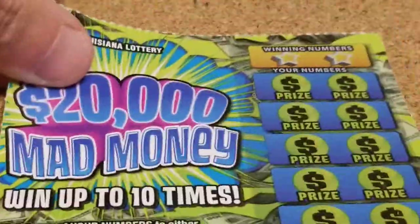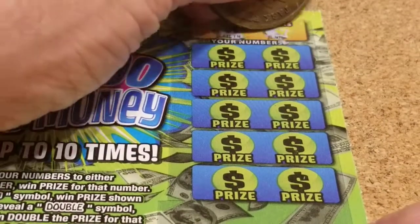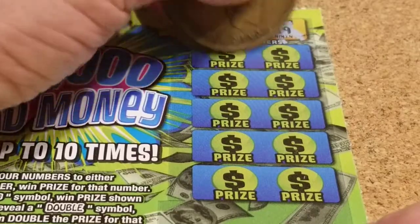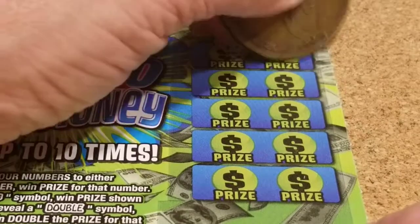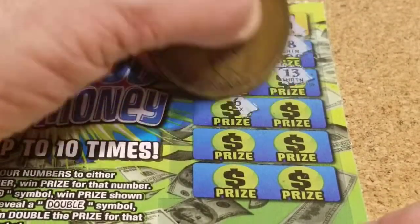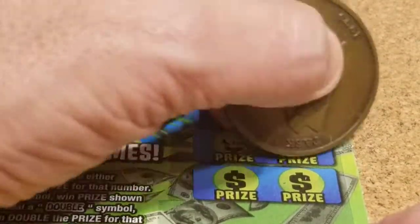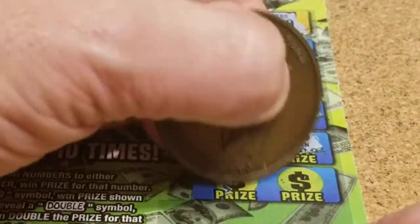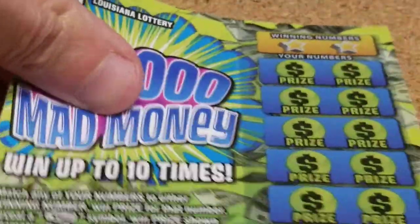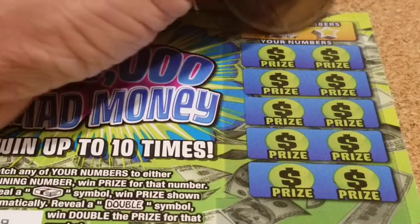Ticket 98. Looking for 15 and 19. We get a 17 and an 18 — close — then 7, 13, 6, 16, 5, 10, 1, and 3. Well, it looks like we got the part of the pack where it went through a long losing streak.